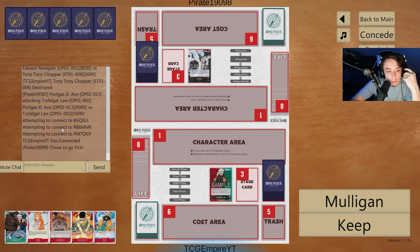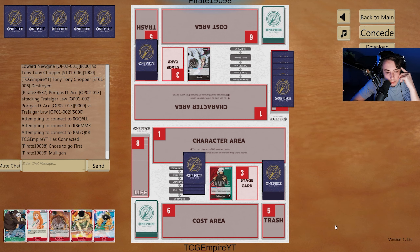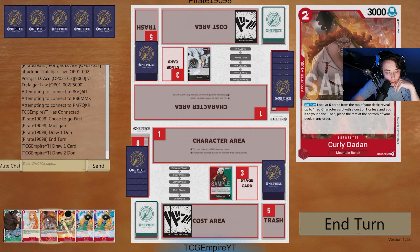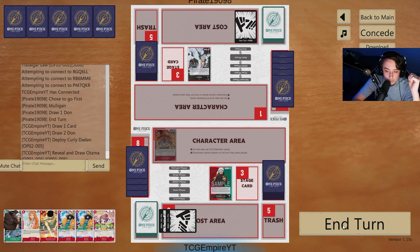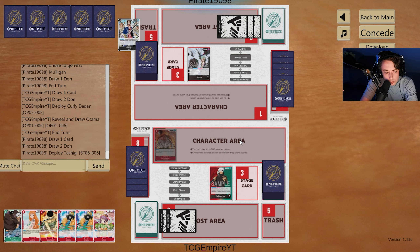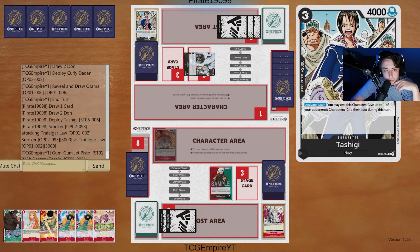Okay guys, here we are playing the Law list I just showed. We're playing on a 2-4-6 curve. Looking at this hand, it's pretty good so we're going to keep it. We can't Nami into any one-drop but we can play the Curly, and Curly can grab us an Otama. From there we just pass. Next turn we'll be at four which means we can potentially Nami into Zoro, which would be good. The whole point is to build the board as much as possible. There's a 5K swing — we'll take it and use the Jet Pistol trigger to get rid of the Tashigi.